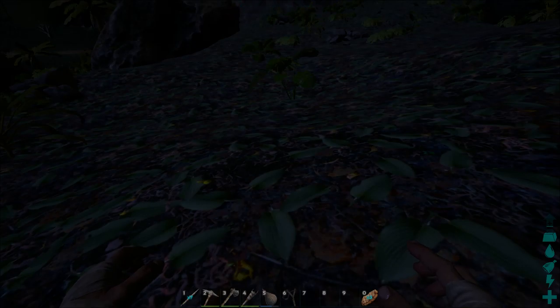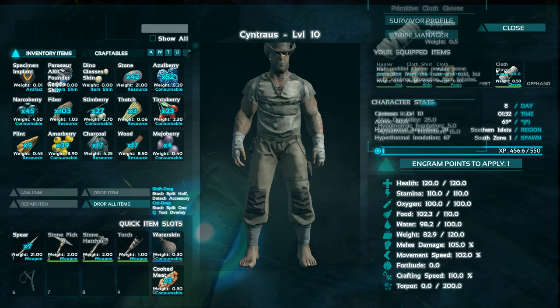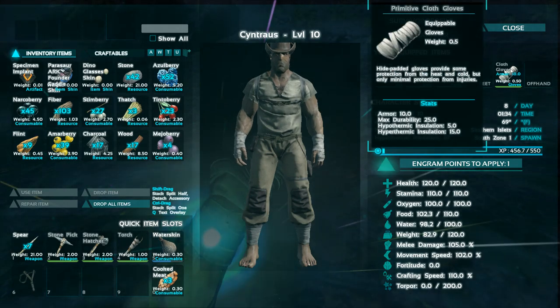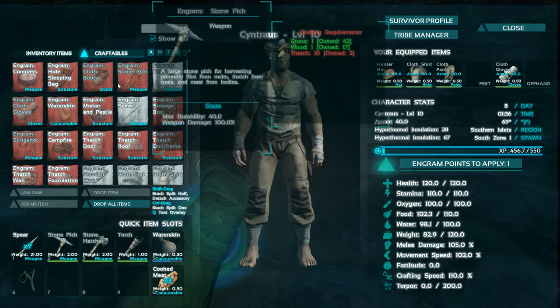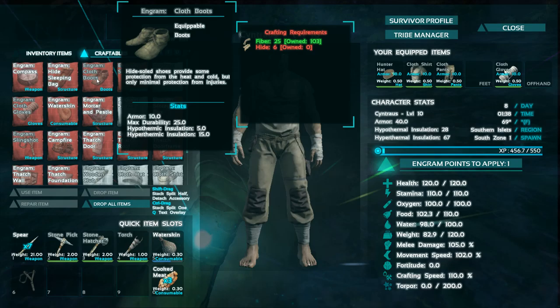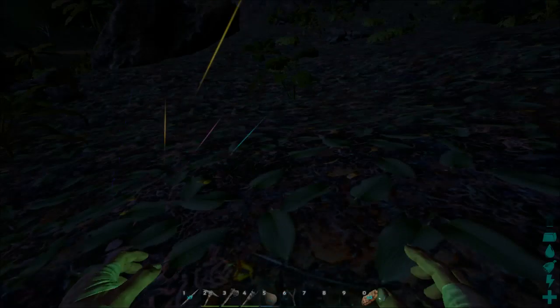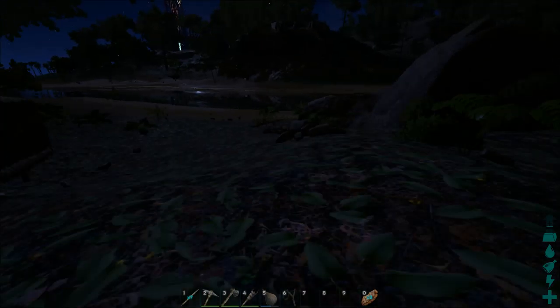I've gotten gloves now and I can make cloth boots. But I need six hides and I only have two left. That's helped me survive a little bit more — survive the cold and survive the heat.